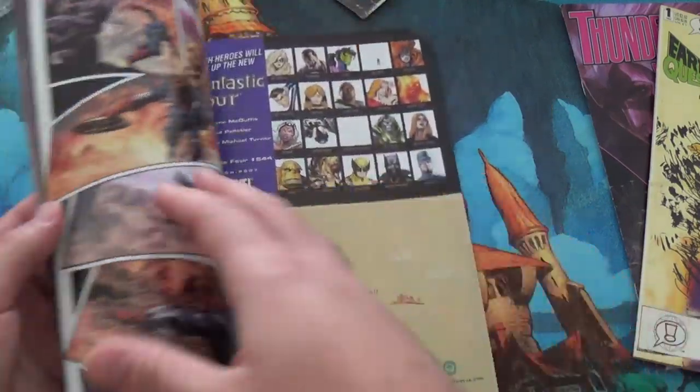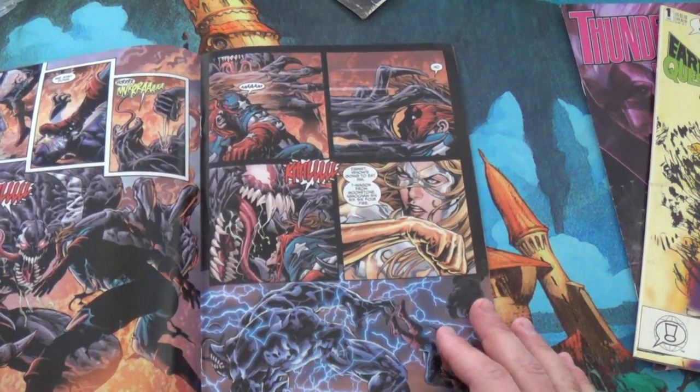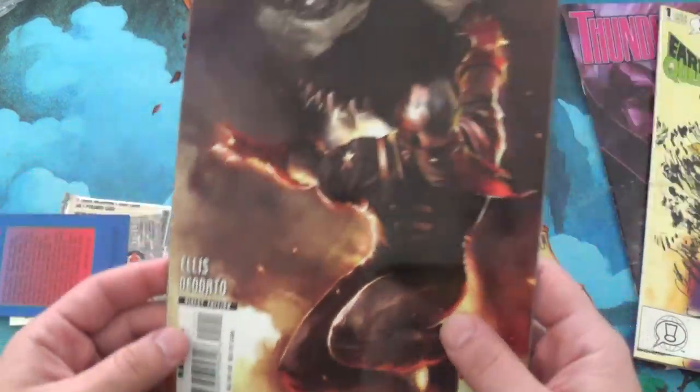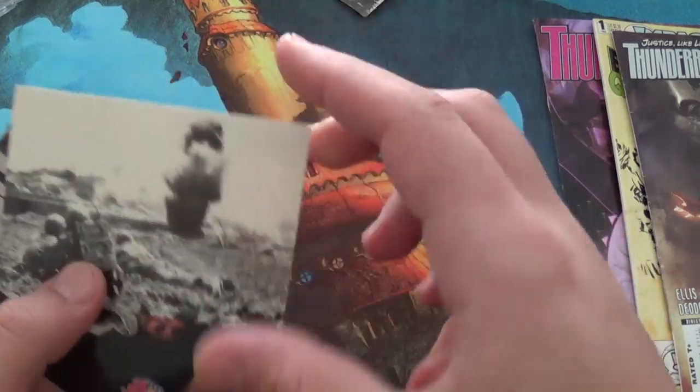It's funny because he smokes the weed. Is it like every page? Jesus. Yeah, it looks like Spawn. Is it Spawn? Who is this? Ellie. Ellie's Diodato. Rated T+. Alright, so that's Thunderbolts. Here we go with more World War II cards.